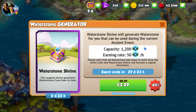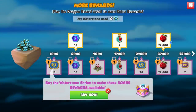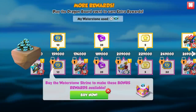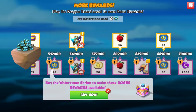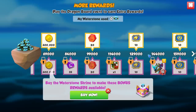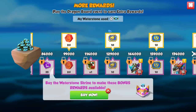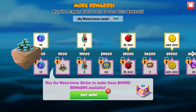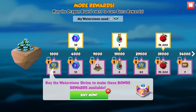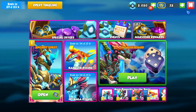You get the generator decoration plus unlock all these bonus generator rewards. For example, at 129,000 you'd get 10 dragon tickets, and if you have the generator bought you'd also get a bonus 10 tickets — though that isn't that impressive. You do get bonus ancient tickets and similar things, but I'm probably not going to be buying it.